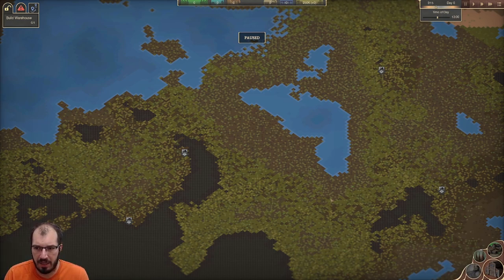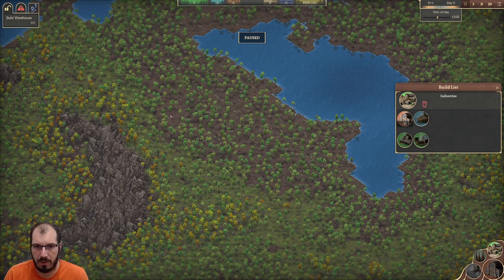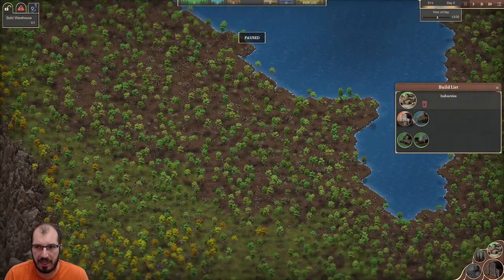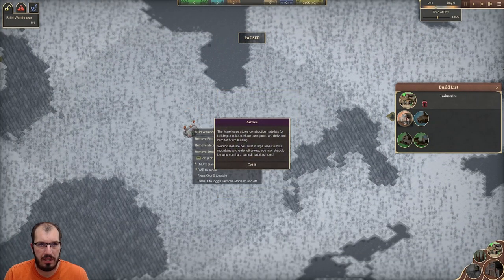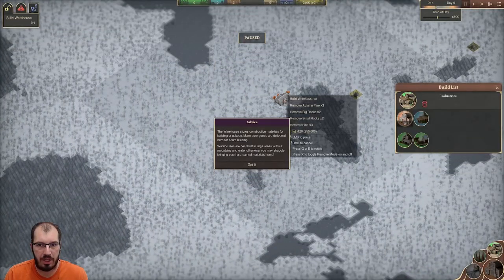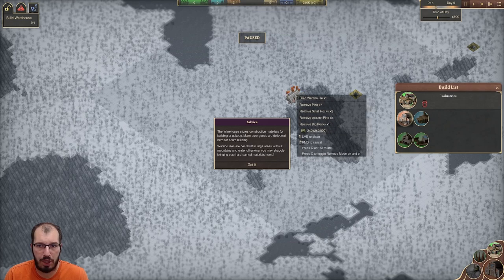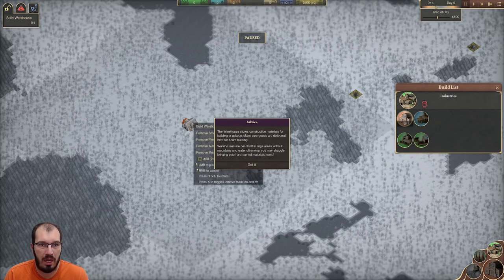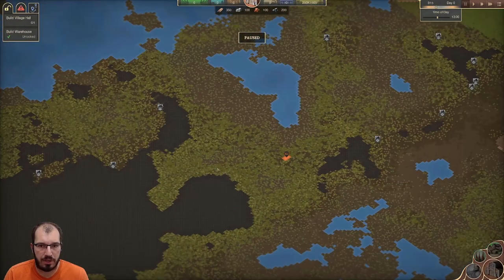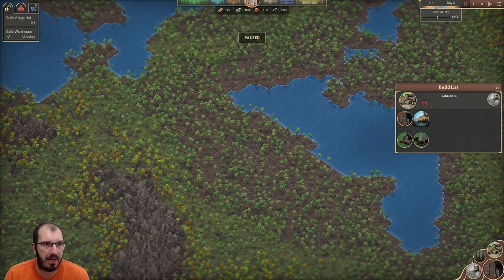The first thing we do is build a warehouse. There's a construction menu down here — Industries. Once you're too far zoomed out, you can't place anything, so we've got to get in a little bit. There's a large square around this warehouse — you cannot build a city within that square. The warehouse is going to be relatively central to your behavior, so try not to have too many natural resources blocked by it. There's a coal mine right here so I don't want to take that up. Now we have a warehouse.